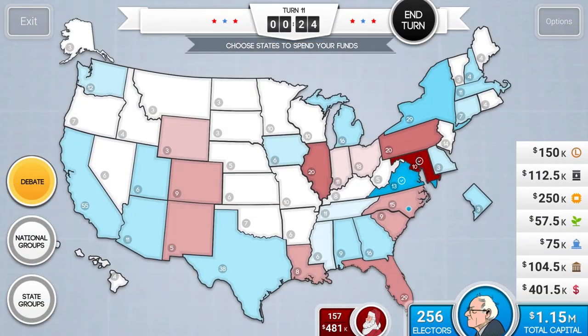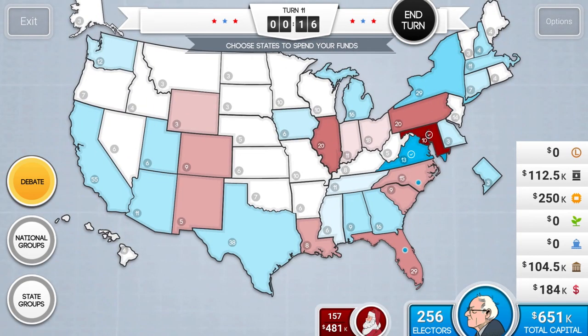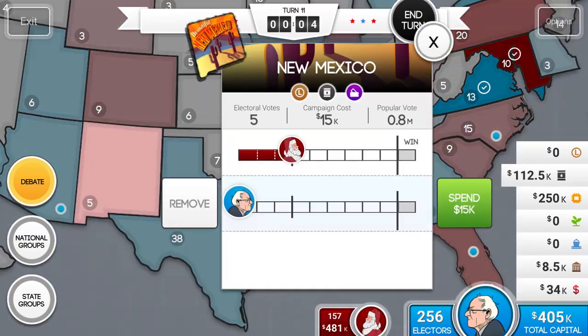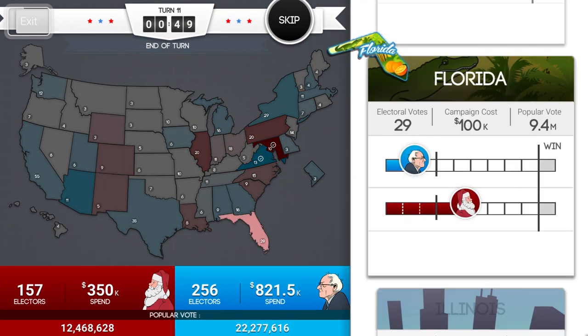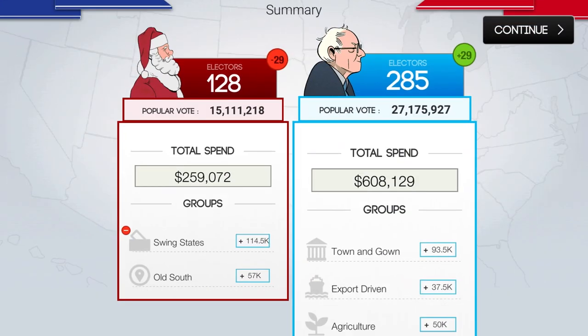Just because you aren't using one of those three big bonuses as your core bonus — or even if you are — it doesn't mean you should stop going for bonuses like Old South or Town & Gown through New York. Both of those bonuses can be a bridge bonus to maximize your efficiency. Maybe you're only going to get African American on Turn 5, but if you can go the Old South and get swing states, you can maybe get AA on Turn 4.